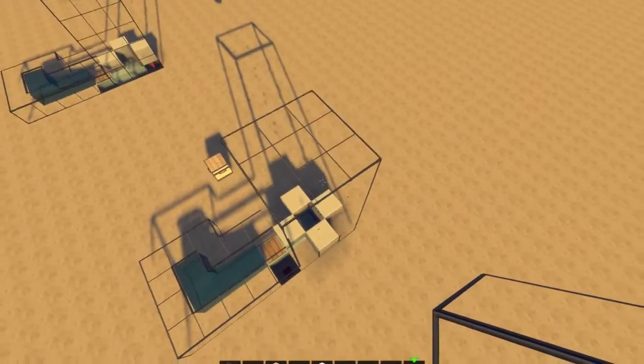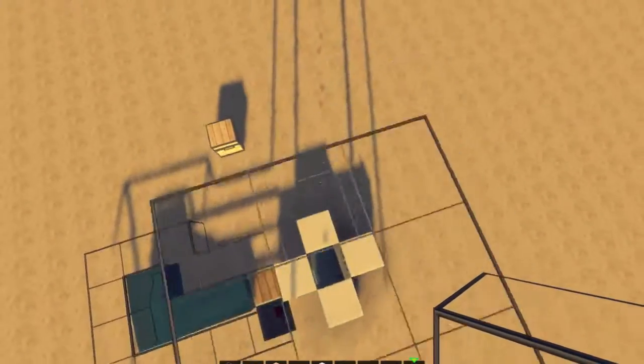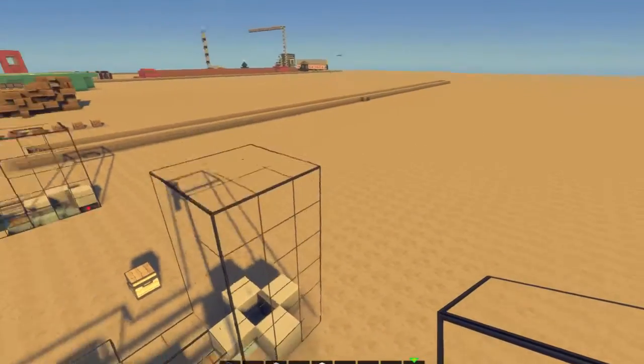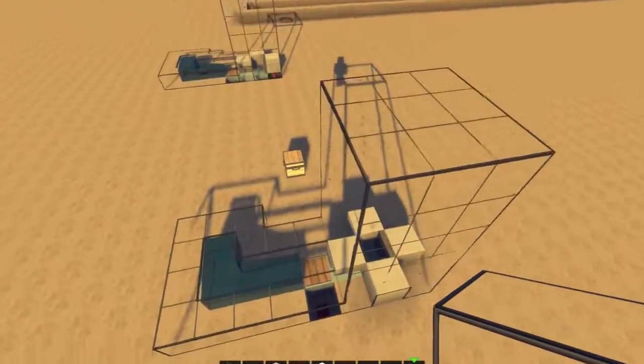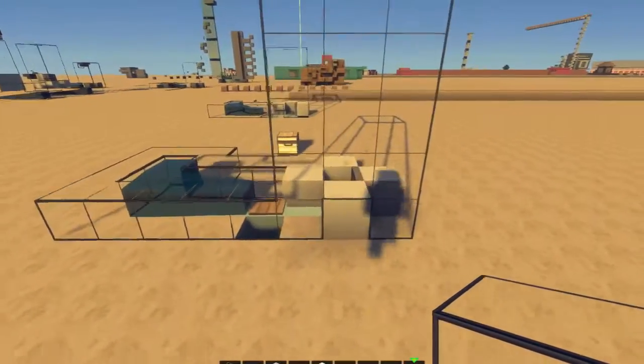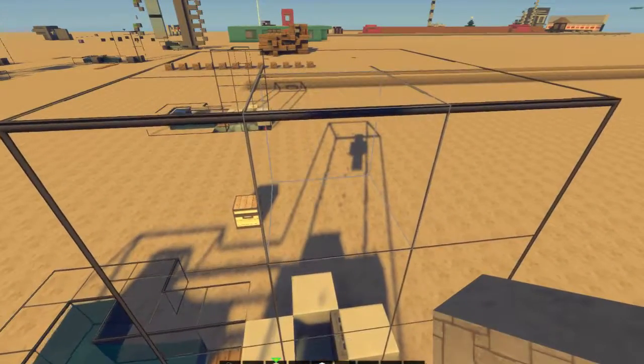In cases where you have a lot of valuables going up and you need to make sure that 100% every single one of them gets to the top, then you might want to go with the dropper elevator. This is just a quick on-the-spot fix. Thank you for watching. I've been HeliGuy4599. Goodbye.